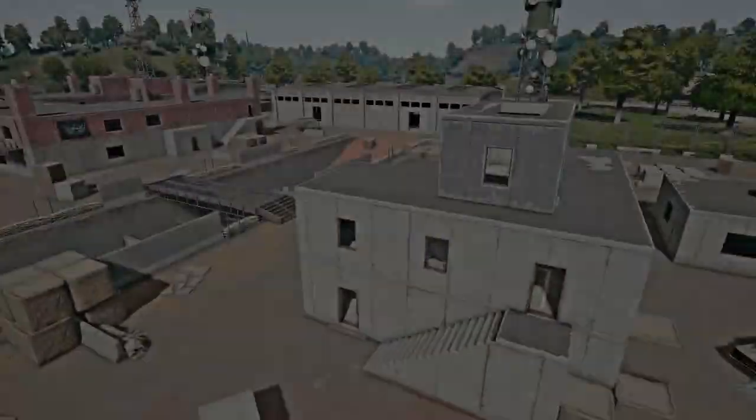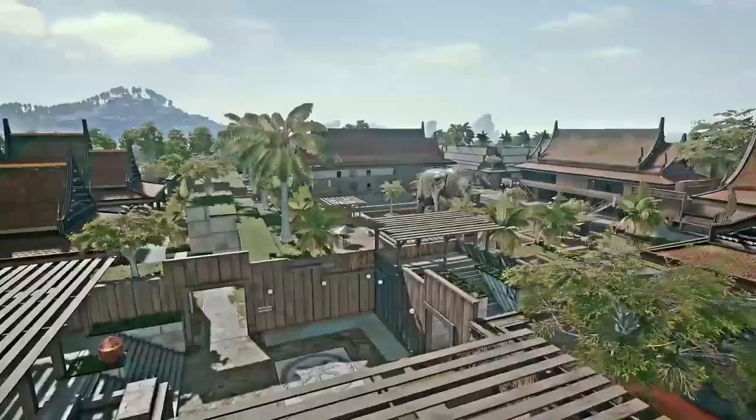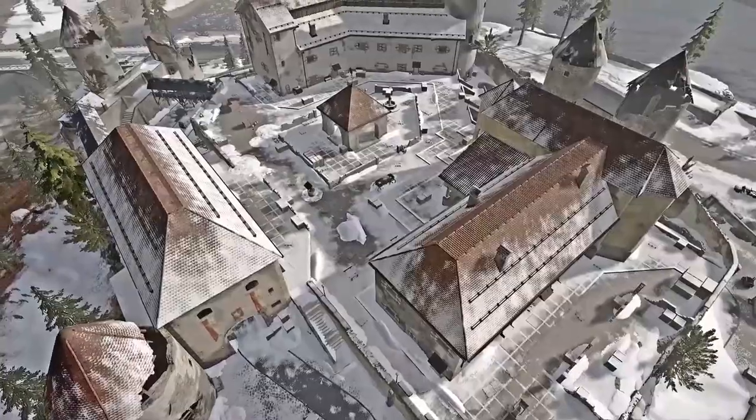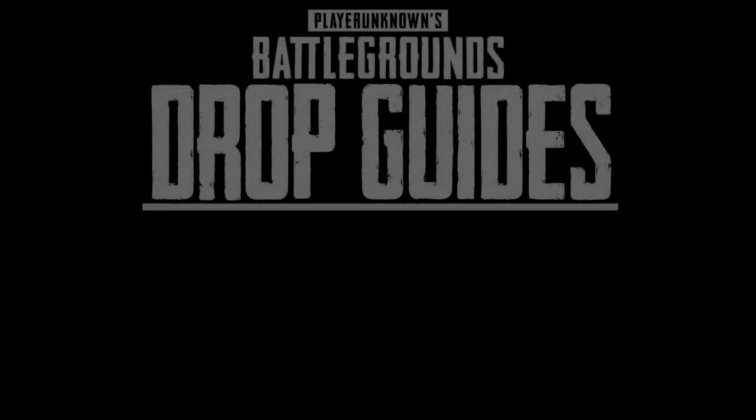PlayerUnknown's Battlegrounds has various maps with a variety of locations to land, loot, and survive. Many of these locations are unique, one-of-a-kind compounds that attract dozens of players at a time. Navigating through the chaos can be difficult if you don't know what you're dropping into. Because winning the battle means surviving the drop. This is Dropguides.